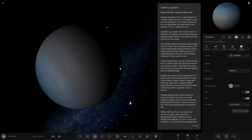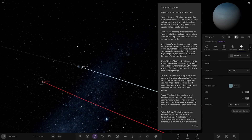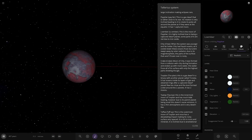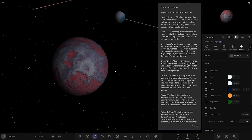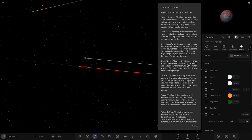Next up, Paper. This is a gas dwarf that is rather close to its star. Its rotation is very inclined, leading it to rotate so its poles go all around the planet as if they were at the equator. It has one captured moon which is highly inclined due to being a captured dwarf planet. Some of its parts are red due to iron oxide. You can see that one's tilted very easily.